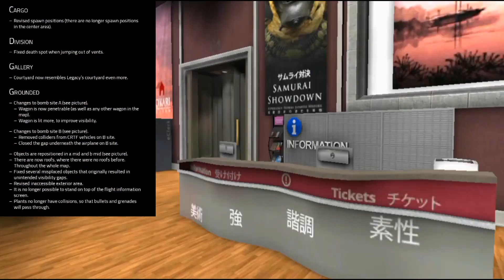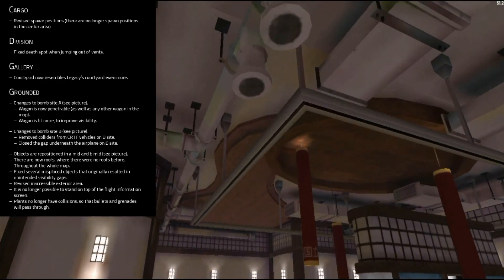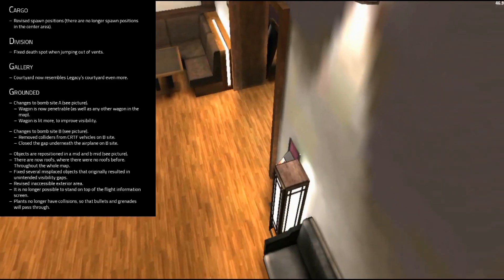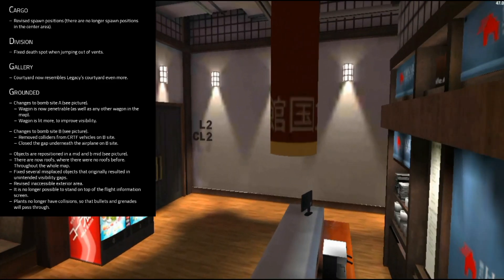For Cargo, they changed the spawn areas, which means you will not be able to spawn in the middle of the map. For Vision, they changed the death barrier when you jump out of the vents in the middle of the map.